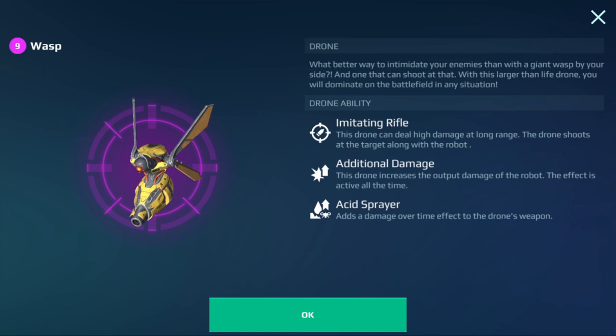Next, we have the Wasp. It's got its built-in weapon and you will get a little bit of additional damage. The weapon does a little bit of a DOT effect. This is kind of a boring, basic drone — I don't think I would run this myself, but it's okay I suppose. If you don't have anything else, this one would be decent.